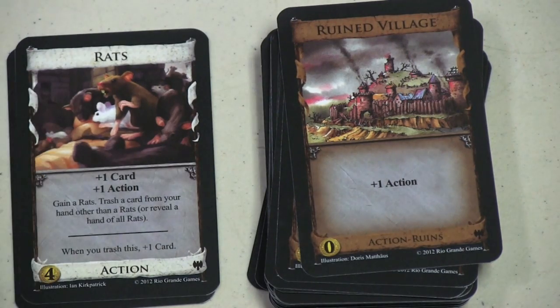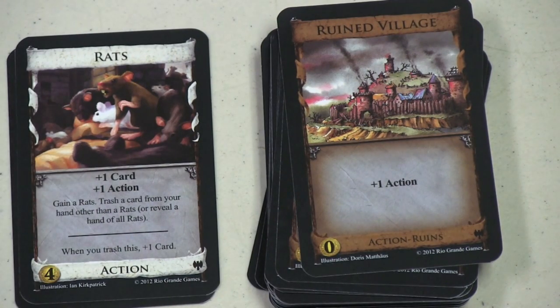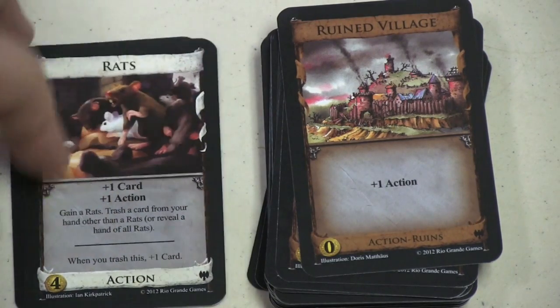Rats — now this is a game-changing card. When you play it, you get a card draw and an action, and then you get another Rats, and then you trash a card from your hand that's not a Rats card. When you do trash a Rats card, you gain plus one card. But you'll be tempted to take Rats as a way to trash cards from your hand, and hey, you get to draw a card and get an extra action. But every time you play Rats, you get more and more Rats. There are more than ten — I believe there are twenty or maybe even thirty. You can have a whole deck full of Rats and then have to get rid of them. The Rats are useful to clear your deck out and give you a streamlined deck early on, but you have to be careful with them.